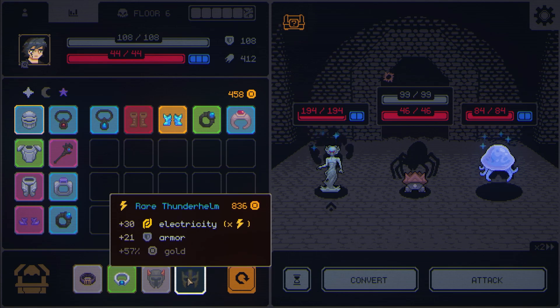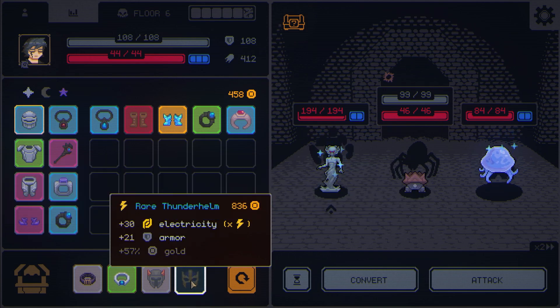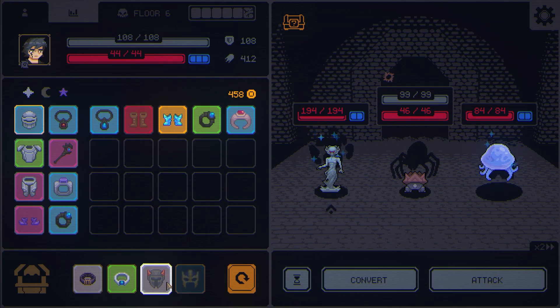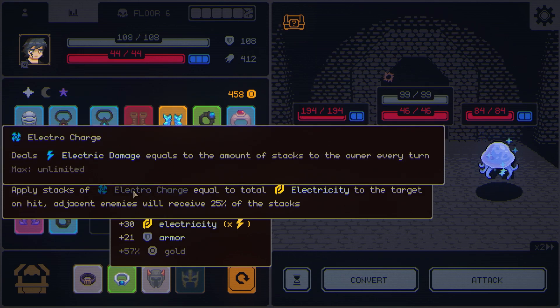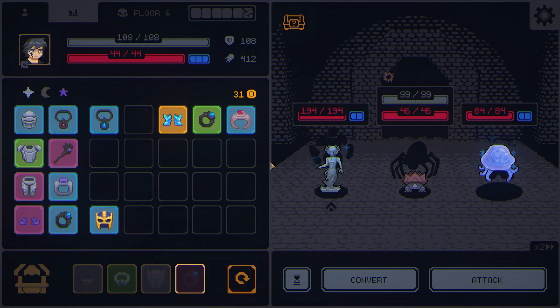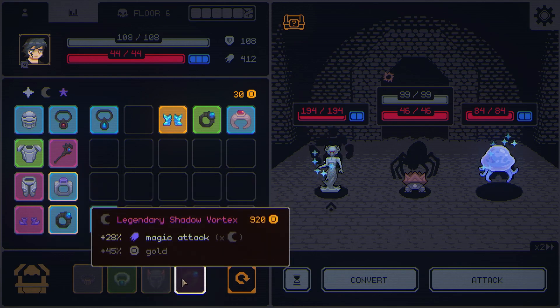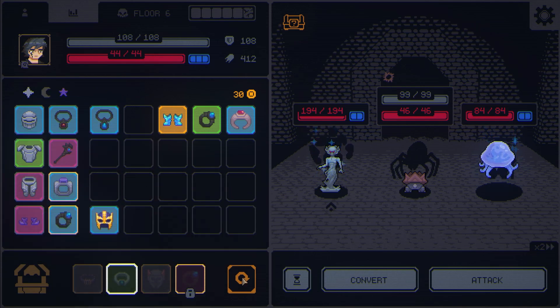This is where things start to get interesting. We could switch because we have extra electricity damage — we get 25% on it. We could start shifting into this right here. I think this might be worth it because we're going to get 21 armor which absorbs damage in place of health, plus electricity which applies stacks of electric damage equal to the total electricity to the target. This could be really good. You know what? Let's sell these boots and let's start building an electric set. Once we have enough to replace the silver set, we'll do it.